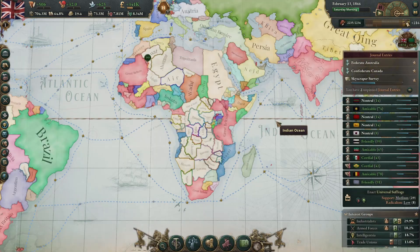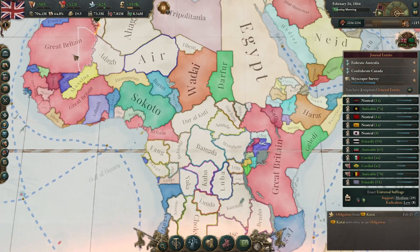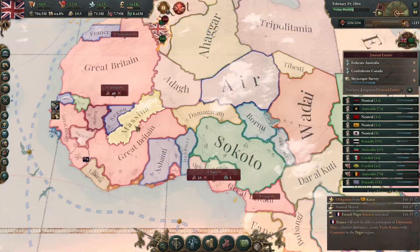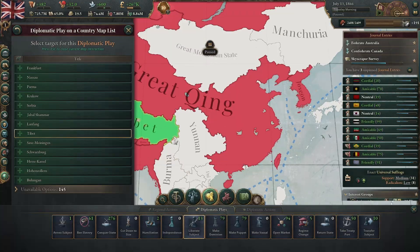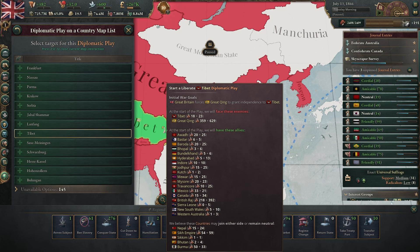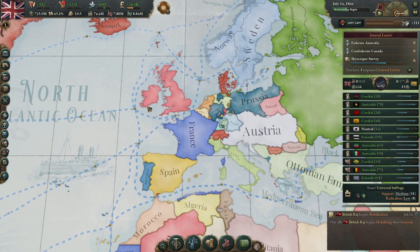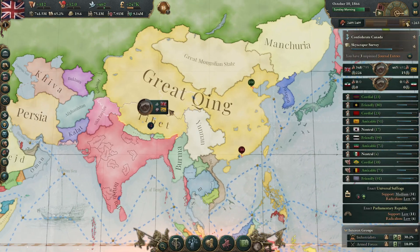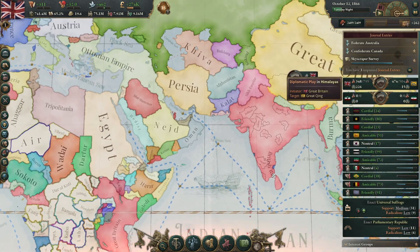Once we've joined the scramble for Africa, it would be more flavorful to declare wars of conquest against the unrecognized nations. We might start doing that once we hit the tech. Let's start a 'liberate subject' diplo play against Great Qing, liberating Tibet, and expand our army a little bit. Looks like we're not going to get our fight with France over Sokoto, but we may well get this fight with Great Qing.